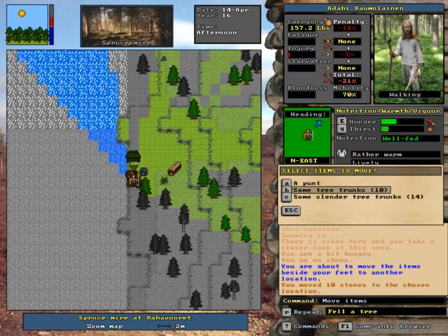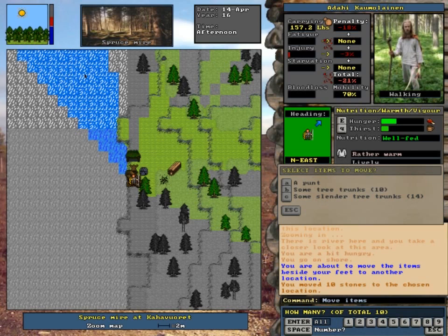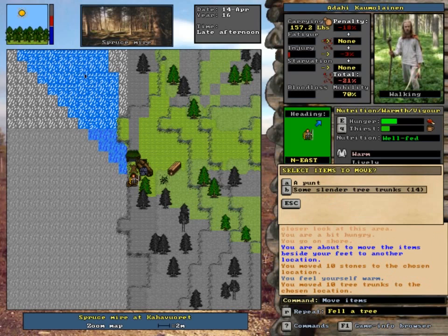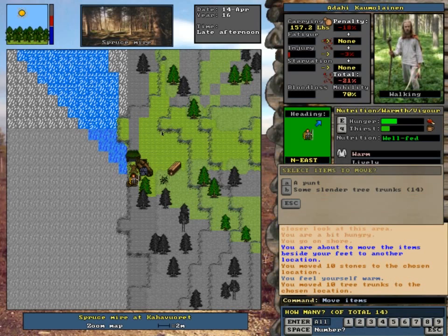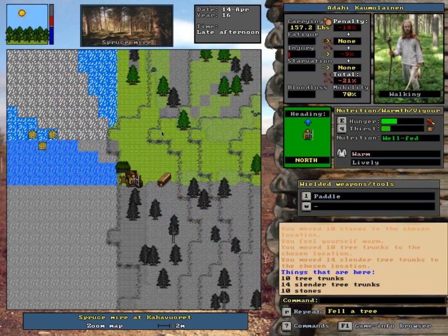Hello YouTube! On our last Let's Play of Unreal World, we went and collected a whole bunch of stuff. So as you can see I have 10 tree trunks, 14 slender ones. It's taking me close to an hour to move that wood. We're gonna move the slender tree trunks and we're gonna build a cellar because we're still lively.